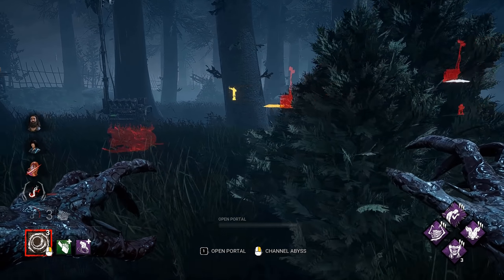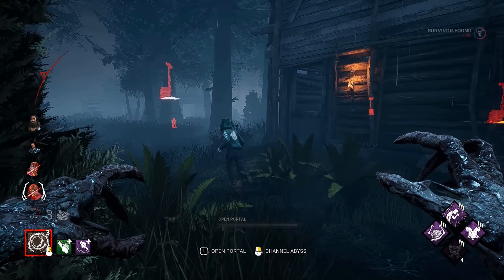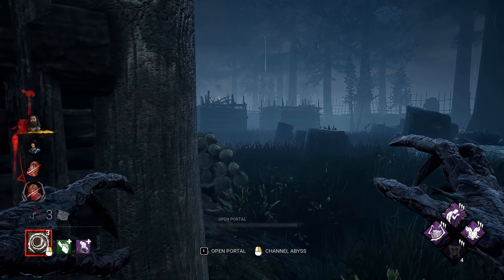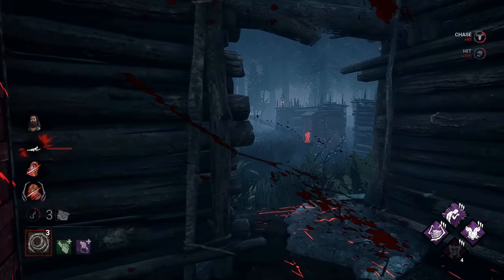I'll go ahead and re-portal this. Wait — there you are. Hey, guess what — you are currently exposed. And here we go, the build fully works. I've now triggered every possible status effect I can with Demogorgon. Now we just gotta get to mori somebody and we'll be really good.